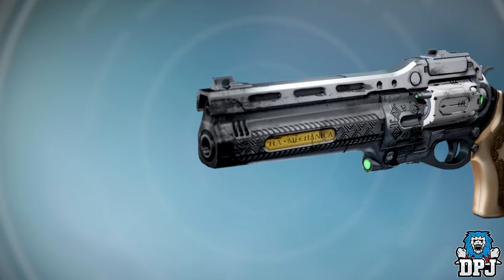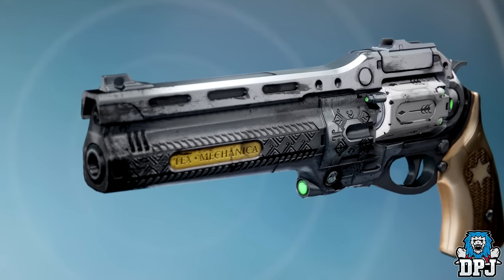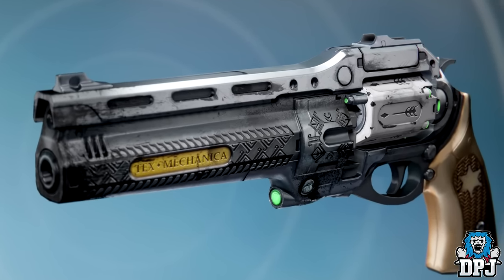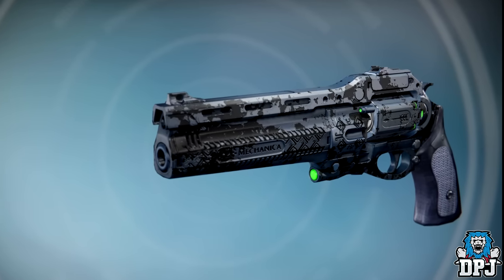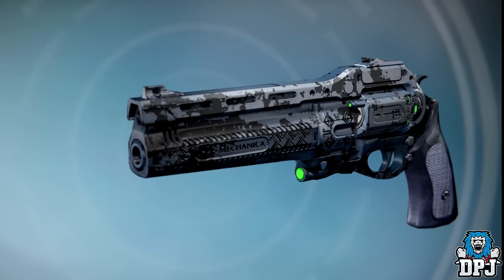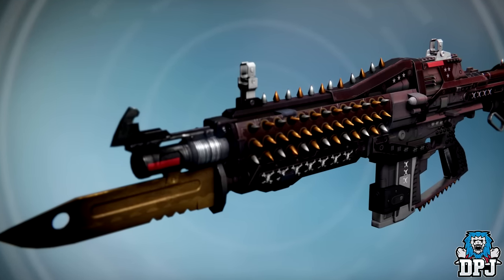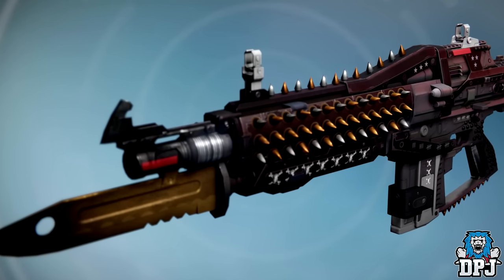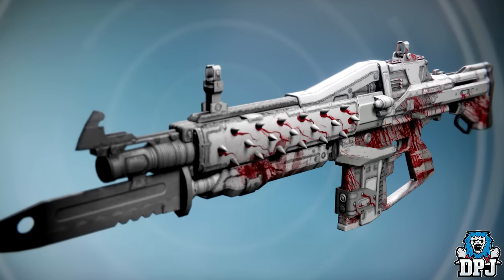With these three exotics we are also getting a new bunch of weapon ornaments. First we have the Addendum, for the Last Word, and it looks pretty epic. Next up we have Sequel, again for the Last Word, and it looks even better than the first — no puns intended. Next up we have the Steel Witch, an ornament for the Red Death, and then the White Witch, also for the Red Death, which in my opinion looks absolutely incredible.